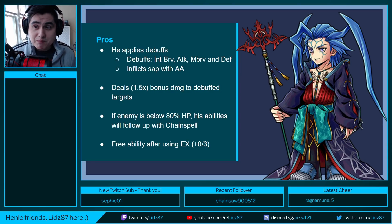The main thing about Seymour's kit is that he will deal additional damage to debuffed targets, so always make sure the enemy is debuffed. If the enemy is below 80% of their HP, his Chain Spell and Lance of Atrophy will follow up with a Chain Spell animation. Lance of Atrophy follows up with Chain Spell, and using Chain Spell follows up with Chain Spell again. Even his EX ability, once fully maxed out, follows up twice afterwards. At EX plus 0 out of 3, he will get a free ability use after using his EX ability, which helps with his longevity.